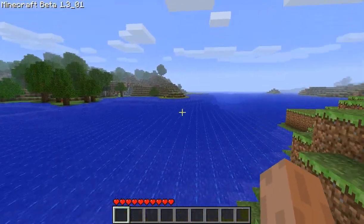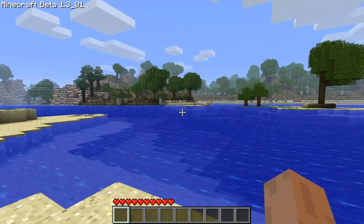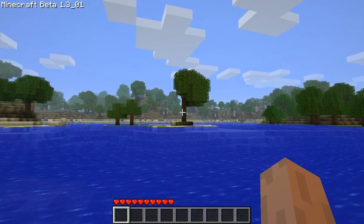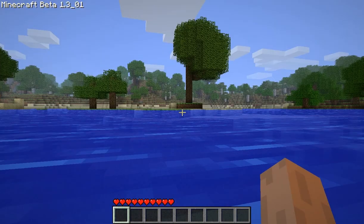Any world seed with a lot of threes in it is going to generate a world with quite a bit of ocean. So if you're looking for an oceanic world, that's a way to go. Lots of threes in your seed name, you'll get a nice little ocean world. I really just want to build a really tall tower on this island, just to see what there is to see. But I'm getting a little bit distracted here.